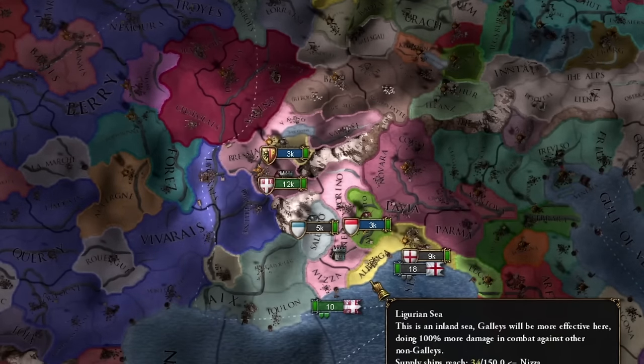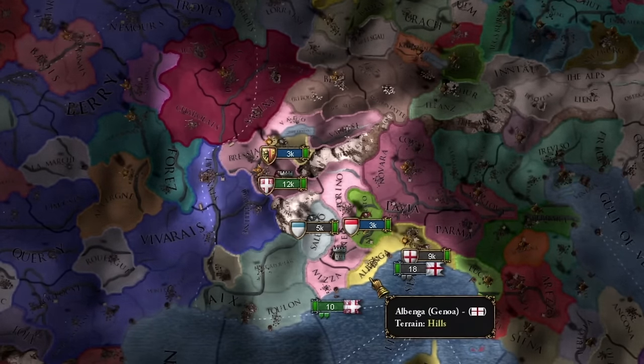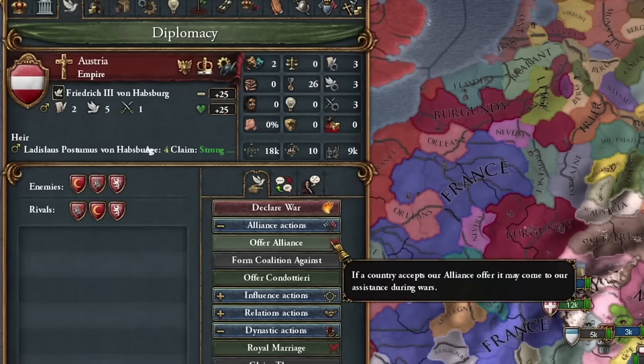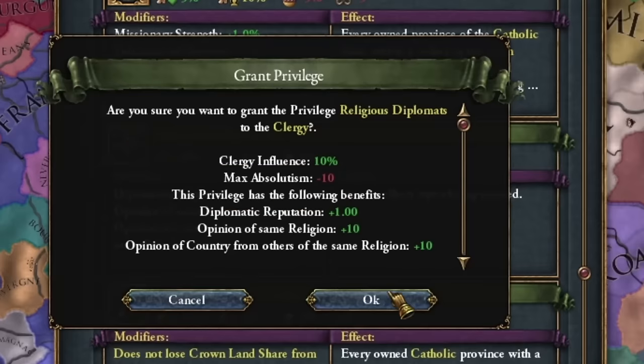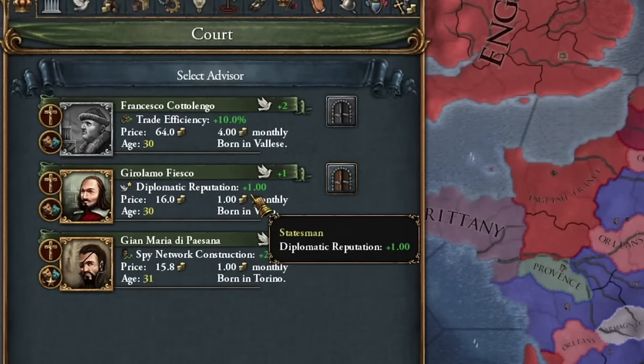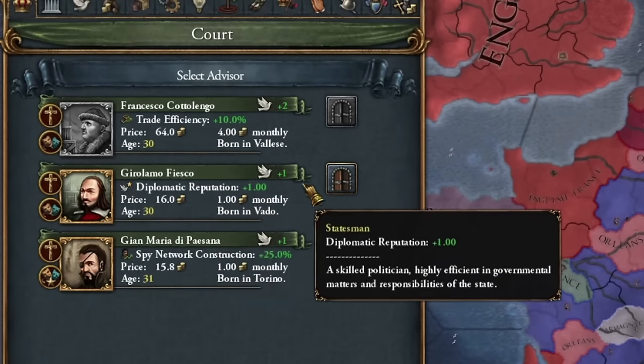Starting with Savoy we have a lot to do with our diplomats, of whom we only have two. It's crucial to form an alliance with Austria, for which we need the religious diplomat's privilege. Also, if available, we can use an advisor with diplomatic reputation for support.